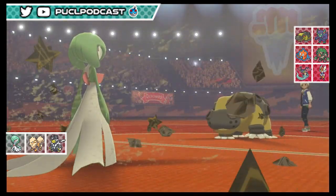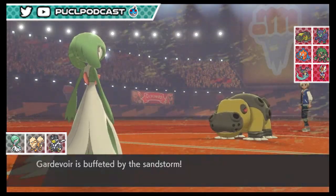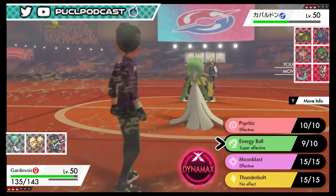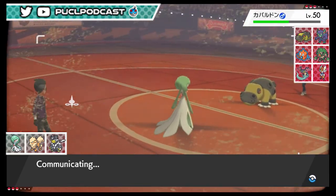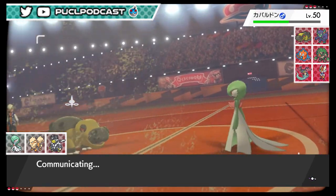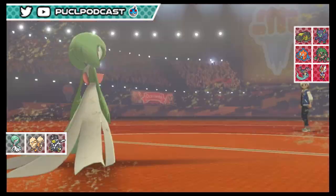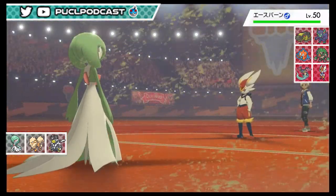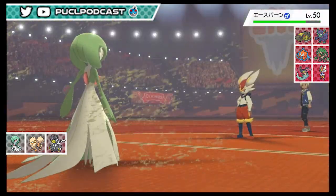Energy Ball does great damage and there's a berry - probably Sitrus since it wasn't at a quarter. He sets up Stealth Rocks, which will chunk Arcanine. He's either going to switch out or we get another Energy Ball off - I expect Cinderace or Rillaboom coming in. It is Cinderace - it doesn't have the best special defense, this will still do a good chunk plus sand damage.